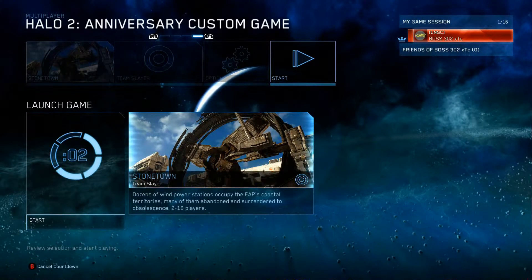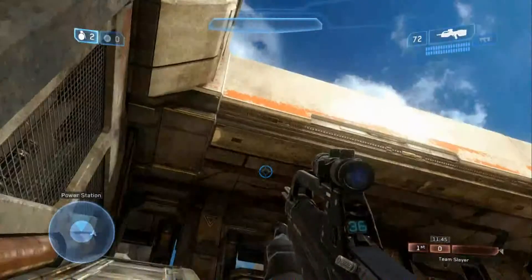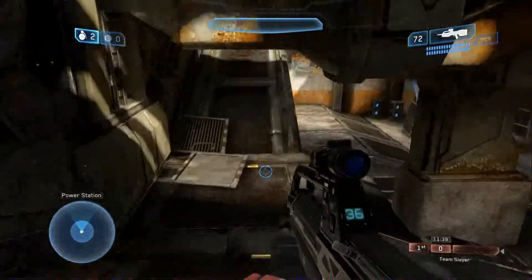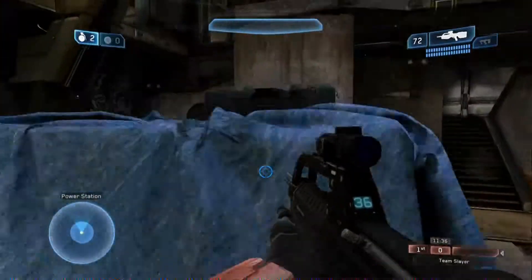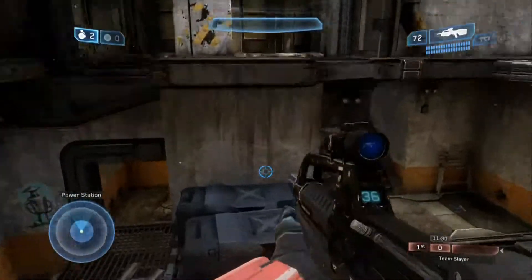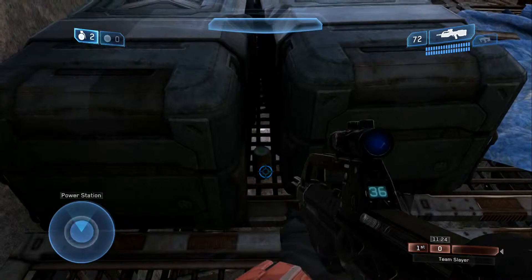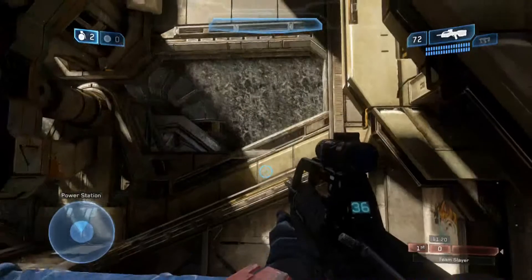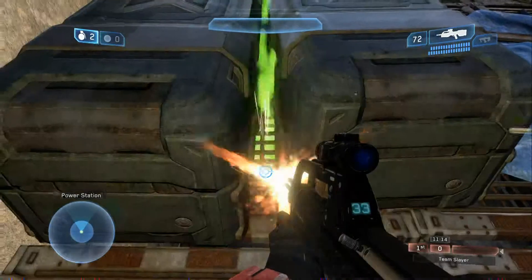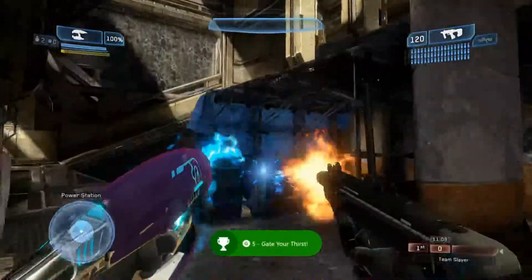Here we are at Stonetown — I think that's the name, or Zanzibar or whatever. You want to go to the big base on the far end, the opposite side of the beach. You want to go inside to where this crate is with the blue tarp and a couple boxes on top — this is where you want to be. It's located in between these two boxes right here. There it is, looking all beautiful. It's inside the large base; it's not hard to miss at all. Shoot it — voila — and you'll get an achievement for this map as well.